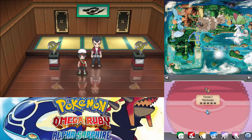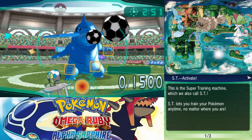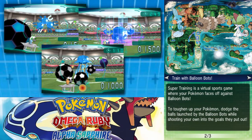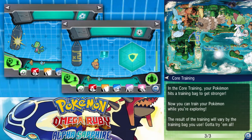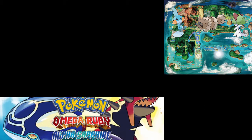I'm not going to use Pokemon-Amie because I don't want to get crits when it's really not good. Yvonne's Fletchinder — interesting. Slowed up Super Training. It's the Super Training machine, which we also call ST. No one calls it ST. ST lets you train your Pokemon anytime, no matter where you are — it's a virtual sports game where your Pokemon faces off against Balloon Bots. Dodge the balls launched by Balloon Bots while shooting your own into their goals to toughen up your Pokemon. In Core Training, your Pokemon hits a training bag to get stronger. We're not going to do Super Training because it's extremely overpowered. I guess we actually have to do the tutorial.